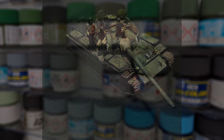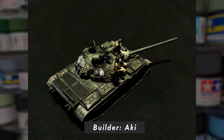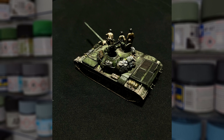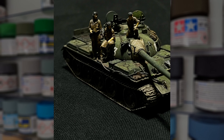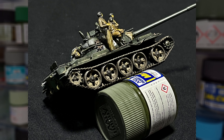Next up is the first tank submission, and it is of course the iconic Soviet T-54, submitted by Aki. For an absolutely tiny kit such as this, I think there's some great work that's been done here. The colour grading and layering in that Russian green paint job is superb, which really makes the tank pop when paired with the subtle dust and grime weathering. I'm especially a fan of those dust streaks on the upper glacis plate. Absolutely fantastic stuff.